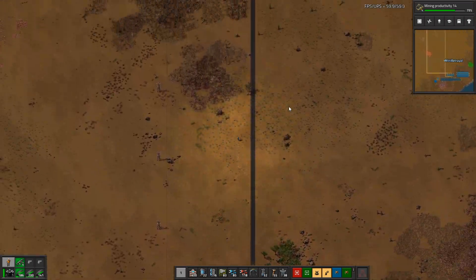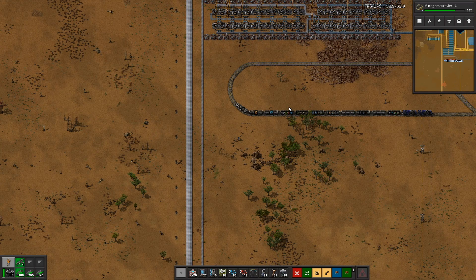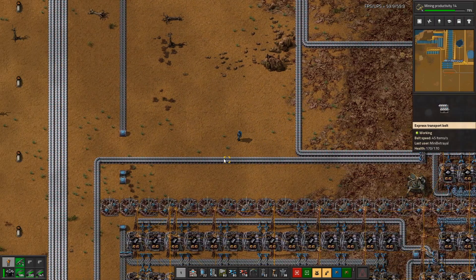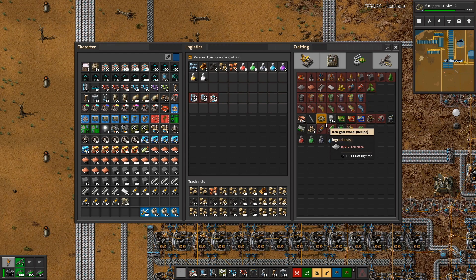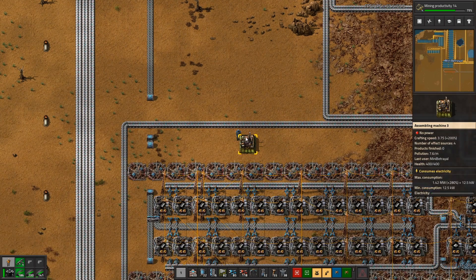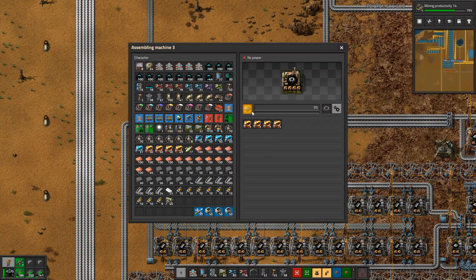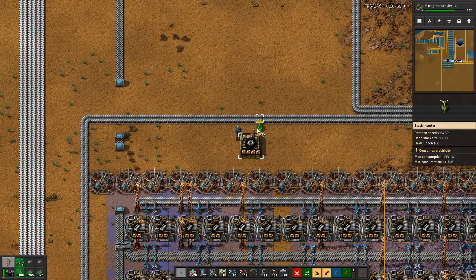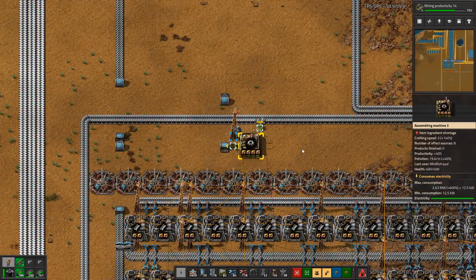Let's do the gears first — where is my iron? I feel like that's not right, let me double-check my spreadsheet. Yeah, it is right — because we need so few radars, gears only go towards the radars. So let's take some off this line here. 0.416 gears per second — a single machine making two per second is more than enough. It doesn't even need to be moduled, but we may as well. With productivity modules it actually tries to make six gears per second, far more than we need. Inserter and outserter and a little bit of power — we have gears.